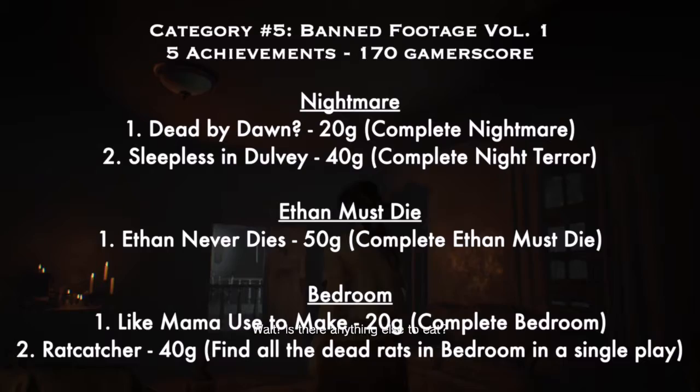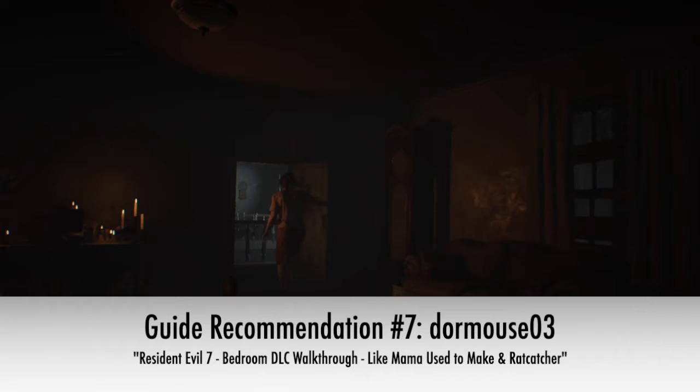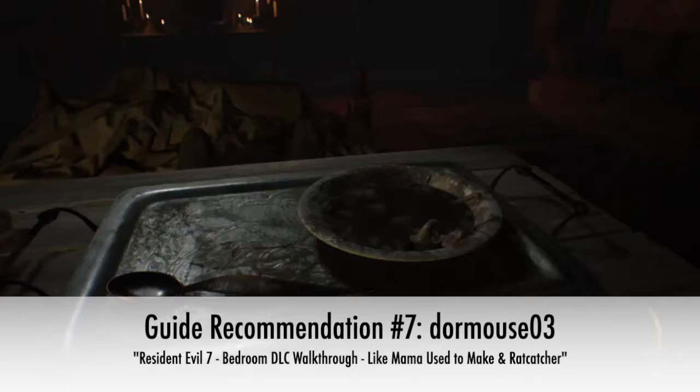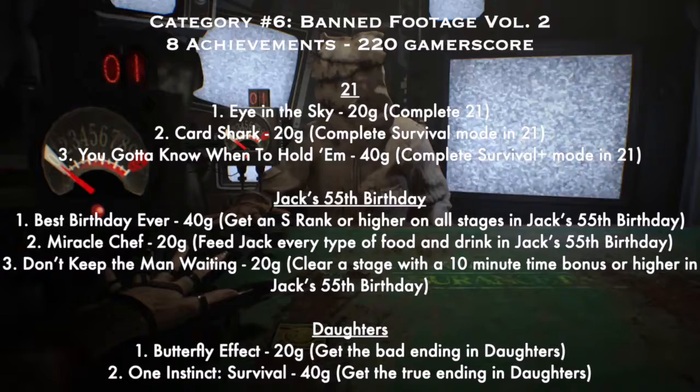Also in Banned Footage Volume One — Bedroom: number one: 'Like Mama Used to Make' — 20G — complete it. Number two: 'Rat Catcher' — 40G — find all the dead rats in the Bedroom in a single play; I think there were three dead rats, and the guide shows where they are. Beating Bedroom wasn't hard — it's more of a puzzle-based section, which I wasn't great at, but it was still manageable.